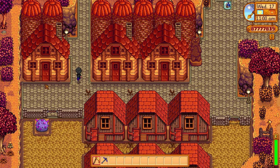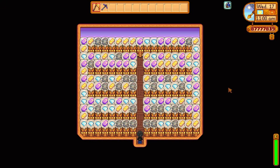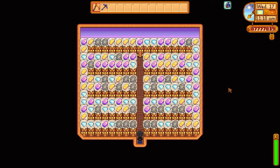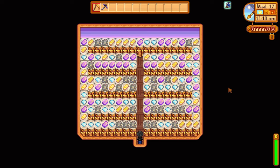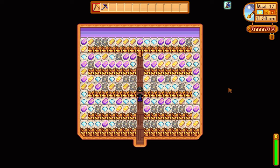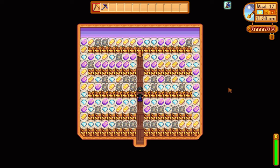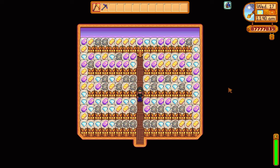Now if we take a look at my shed here — this one is filled up with statues of endless fortune. You can buy these in the casino for a million gold apiece. A million gold may seem like a lot of money, and it is, but when you've played as long as I have, it's just pennies at this stage. The reason I've filled the shed with these statues is just the flex of it — to show what you can achieve if you stick with one file for a couple of years. These statues generate omni-geodes, gold bars, diamonds, and iridium bars.